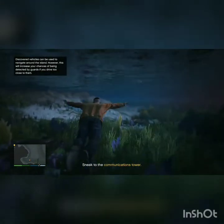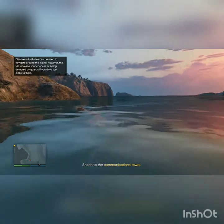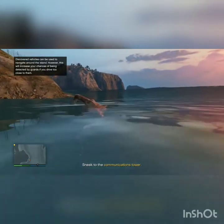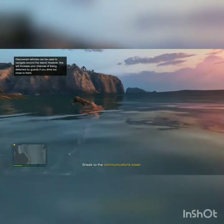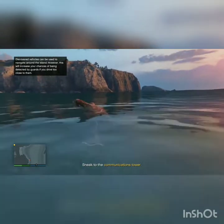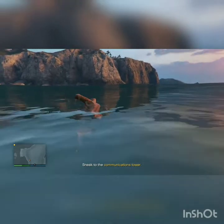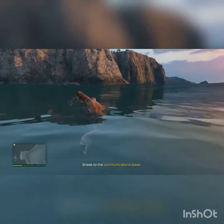I normally exit on the main dock because it's closest to Rubio's compound. So if you're trying to get that elite challenge, that'll be the way you want to do it. Go in the drainage tunnel — I don't know if a lot of people know how to get into the drainage tunnel, but it's the best way in my opinion.